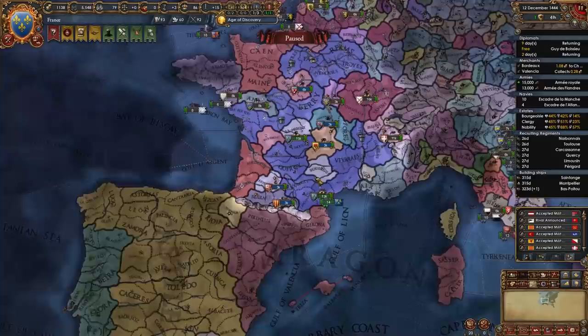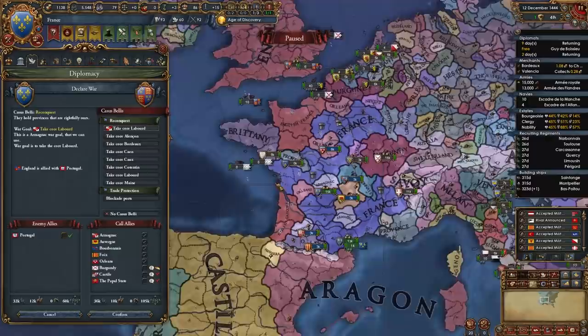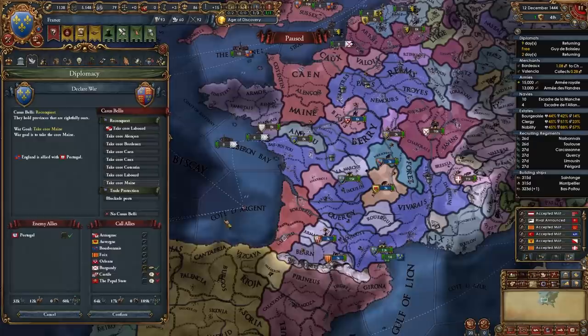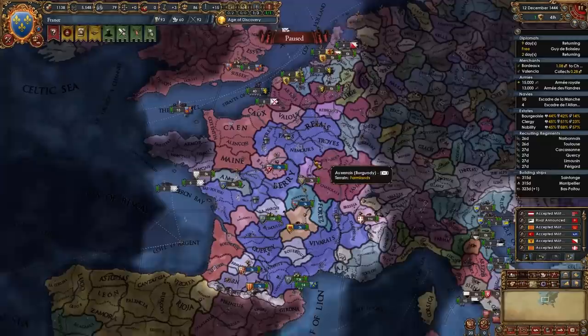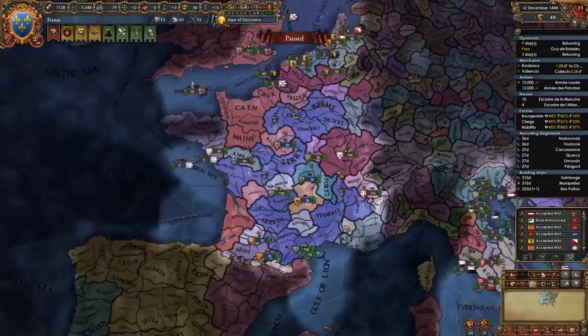Now that one month has passed, it's time to declare our first war versus England. We're not waiting for the Surrender of Maine event because they'd declare a Restoration of Union War, whereas if we declare now it's a Reconquest War and we can take a lot more. Declare for Maine, call in Burgundy with the promise of land. You want to keep Burgundy occupied so they don't get into stupid wars like Burgundy vs Liege, where they'd probably lose to Austria. Anytime you can call Burgundy into one of your wars, do it and give them land too.